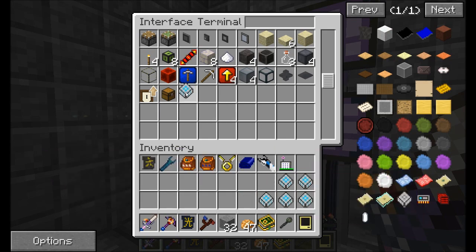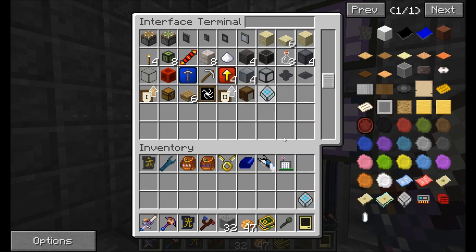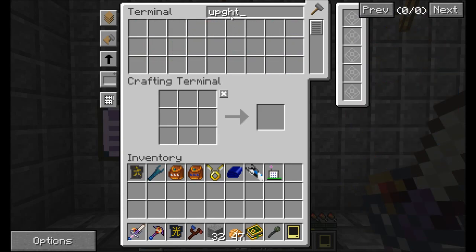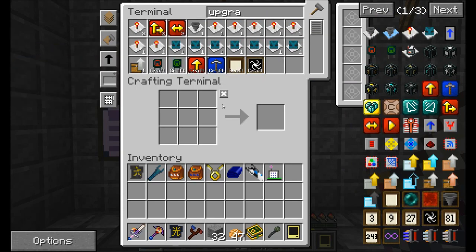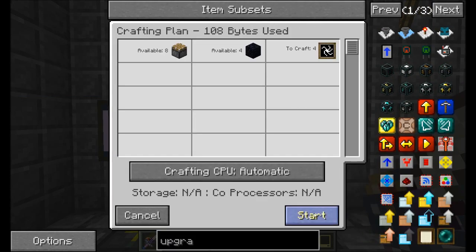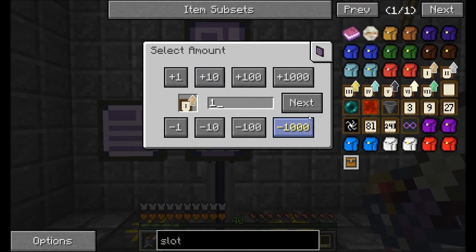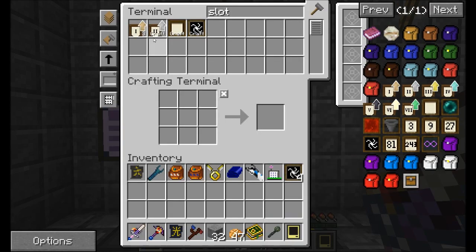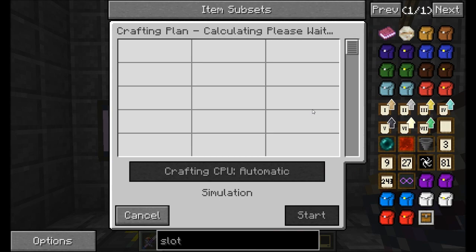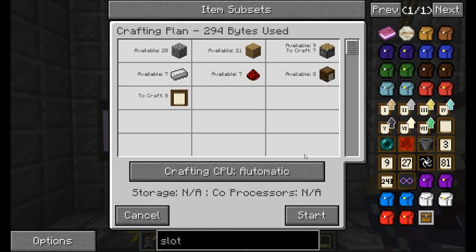Which is to get me some Java upgrades. I like having this interface terminal — it is very cool. So if we go in here and request upgrades, I want to get eight of them. We'll start, and get one, two, three, four, five, six, seven, eight of those, and eight of those as well. That sounds like a fun plan.